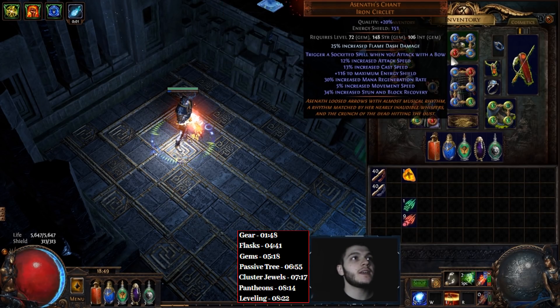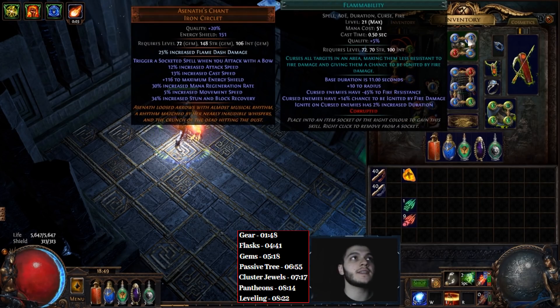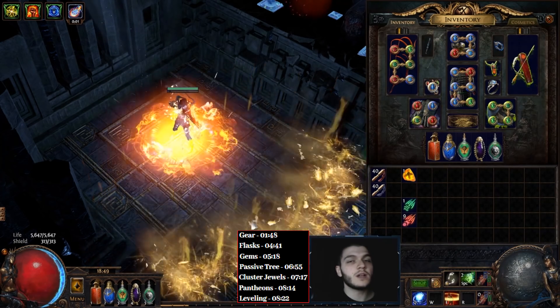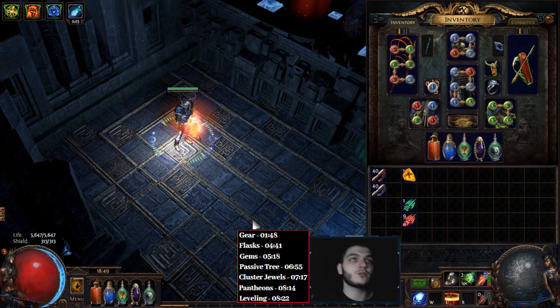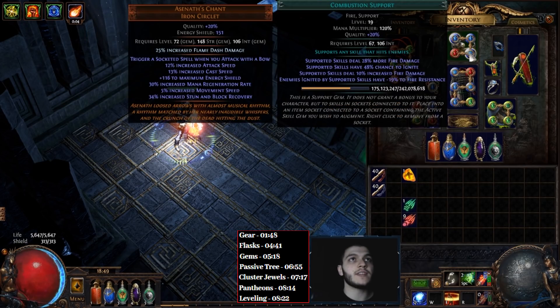For our helmet, we are using Asenath's Chant. Asenath's Chant will trigger socketed spells whenever you attack with your bow, and in here we have Wave of Conviction, Steel Skin, and Flammability. You will trigger all these spells as you're attacking with your bow, so the helmet is really nice for quality of life. Our Wave of Conviction is also linked with Combustion, so it will not only apply fire exposure to enemies, but it will also reduce enemies' resistance even further thanks to Combustion — incredible for damage.